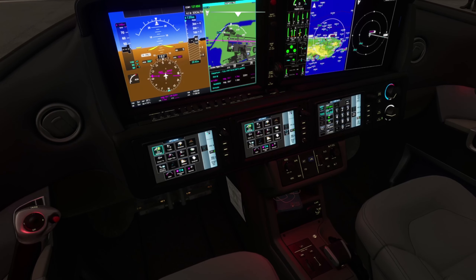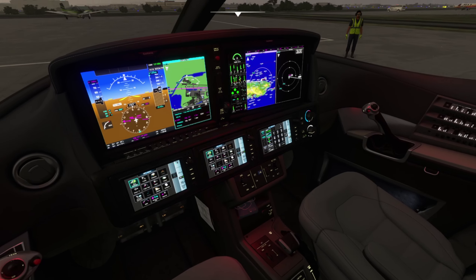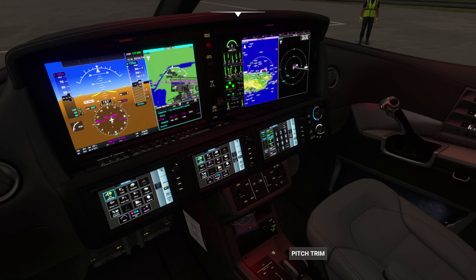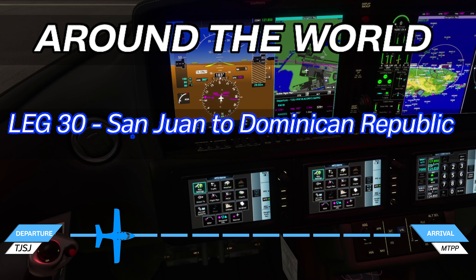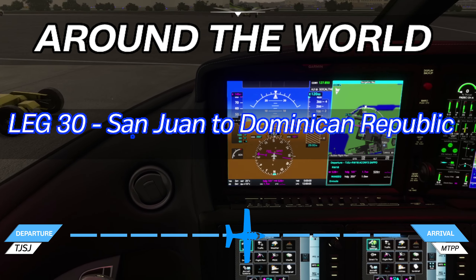Hello everybody, SoCalethero here. Welcome back to another video of Microsoft Flight Simulator. This one is going to be doing something a little different. I'm going to be talking with you guys today. I'm adjusting my trim and getting ready for takeoff. We're going to be doing a flight today — a continuation of my around the world trip. We are in Puerto Rico right now and we are going to be flying out to the Dominican Republic, pretty close to Haiti.